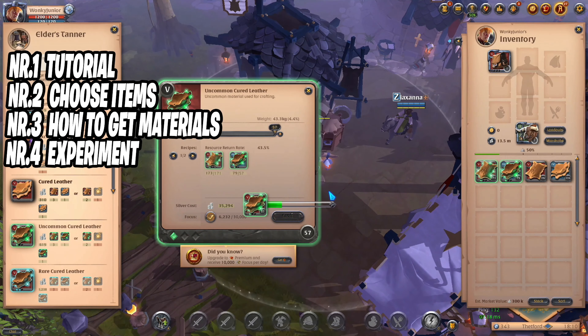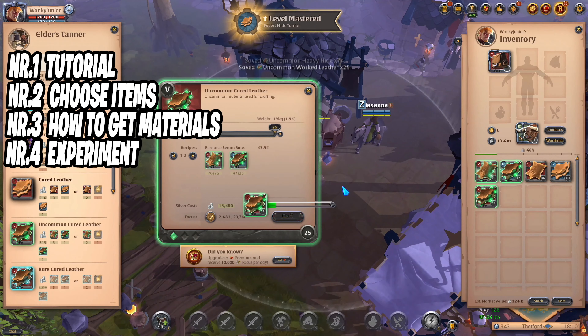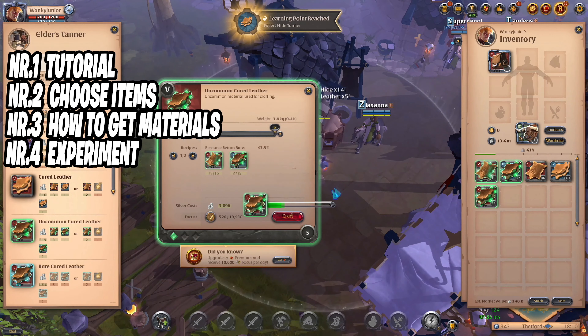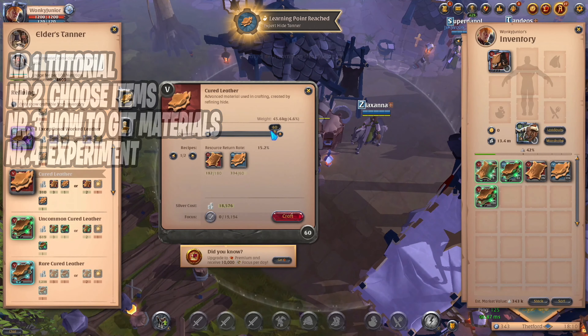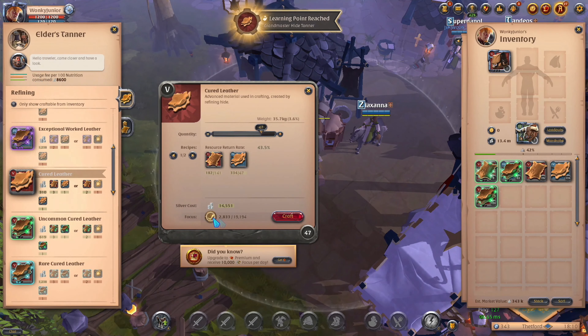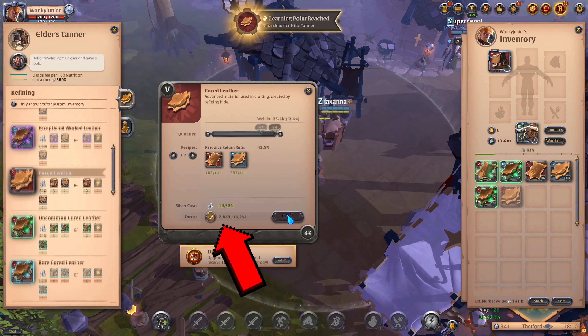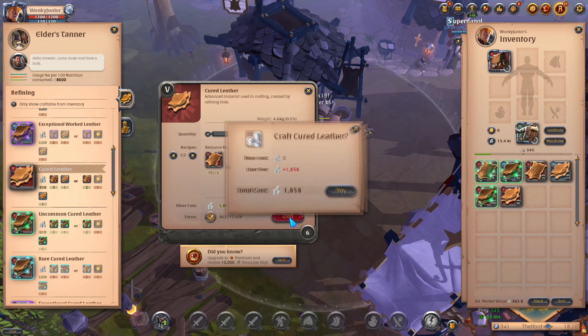The last and final part is experimenting. Our main goal with crafting is to find items that are lacking in supply and which are overpriced, so then we come in by starting to make lower tier gear and selling it. If this works, we invest more money and make more of this specific item. On top of all this, when we have found our niche in which we want to provide our crafting services, we can start using focus points — with premium we get 10,000. By clicking the small button, we can spend those points to get some materials back, which is useful when crafting higher tier gear.